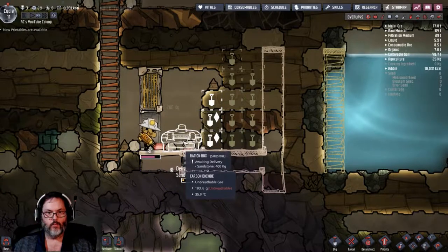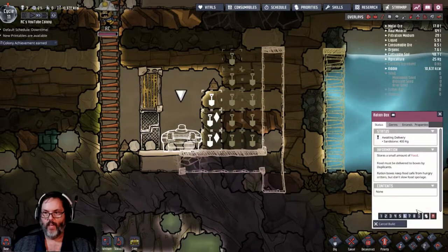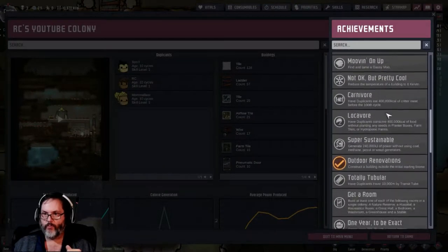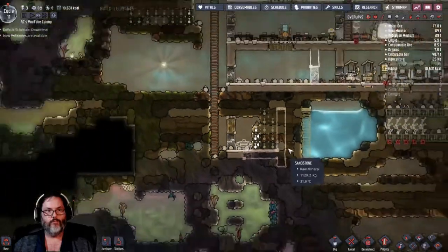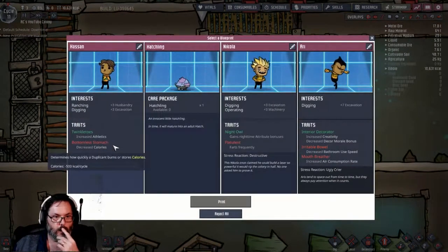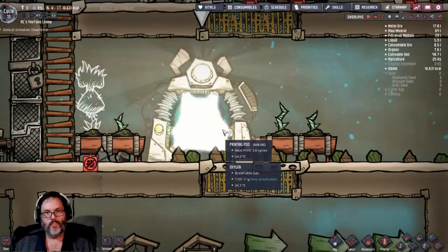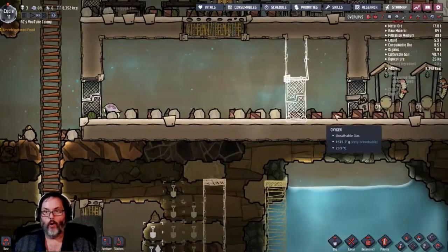Let's check the oxygen overlay. Let's put in our ration box here and make that a six for building - that's okay. Colony achievement - outdoor renovations, constructed outside the starting biome - bed and bath, excellent. We've got a printing pod - let's see what we got. Nope, nope, and nope - I don't like any of those guys so I'm going to reject all.